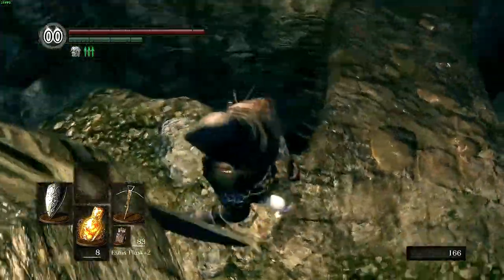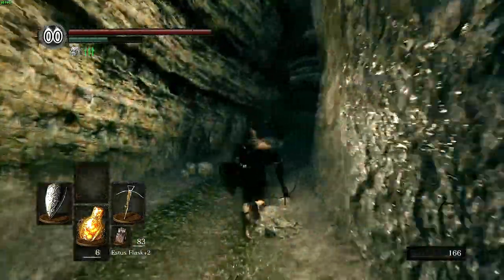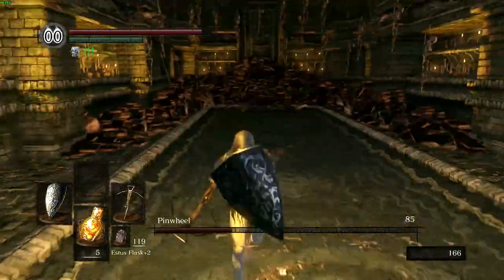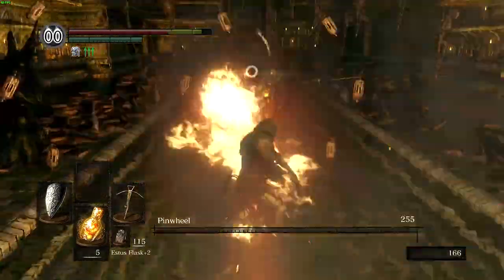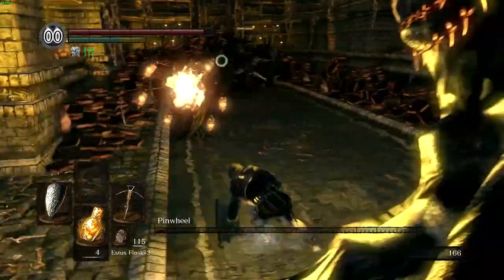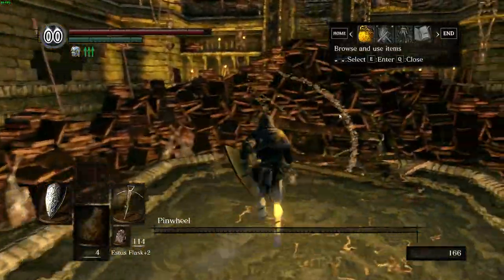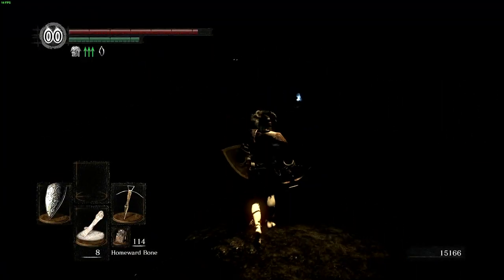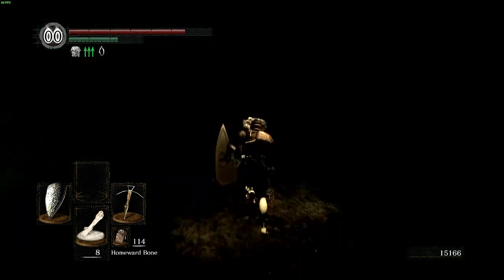Getting through the Catacombs is easy with this skip where you just roll down there, and now we're at Pinwheel's boss room. This challenge actually makes Pinwheel a threat, since shooting our crossbow makes us unable to dodge all the fireballs coming from him and his clones. Thankfully, we were able to keep track of the real Pinwheel in the final stage and kill him before all the clones could melt us. Next we venture further into the Tomb of the Giants to grab the Silver Serpent Ring, as this will give us 20% extra souls which will be invaluable on our journey.